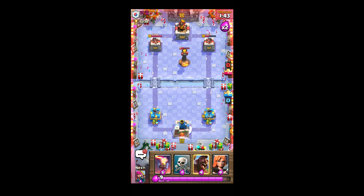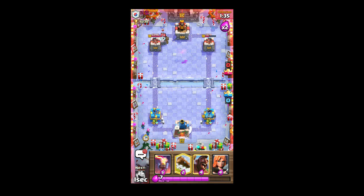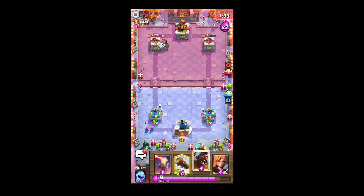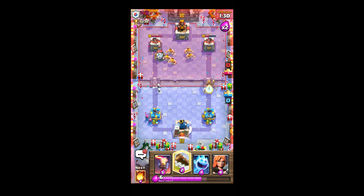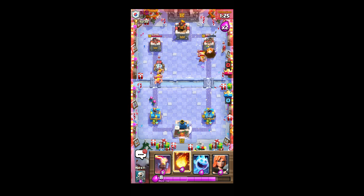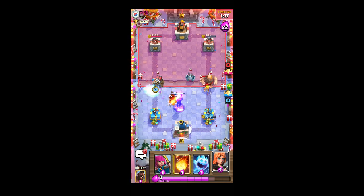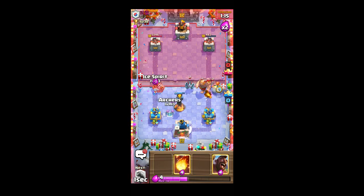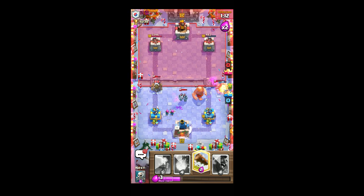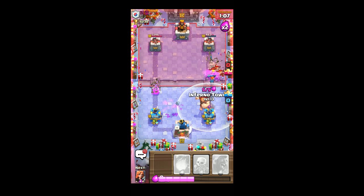He usually wants to get some time with the infernal tower, so I'll see what I can do. I'm probably going to put the archers there and eventually force the right side with the infernal tower here, and slowly I'll be able to — no no no, this is no good. Let me just see here.